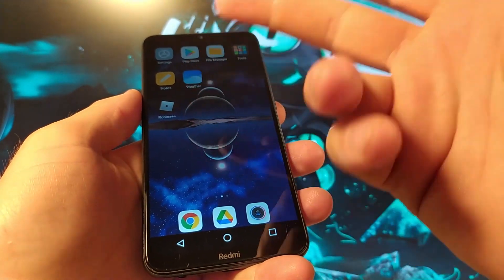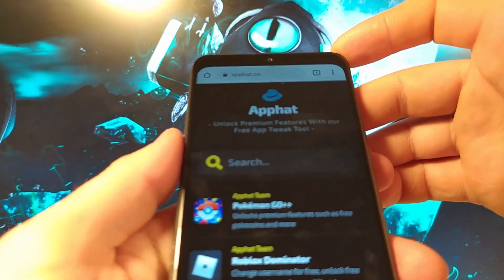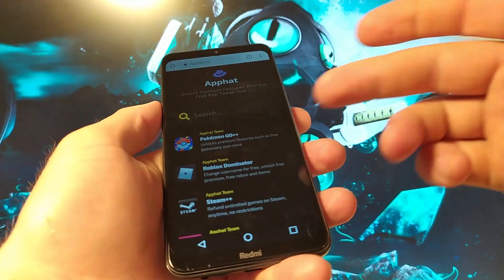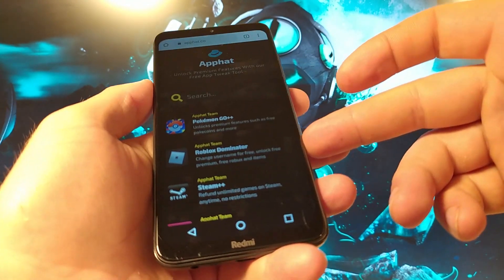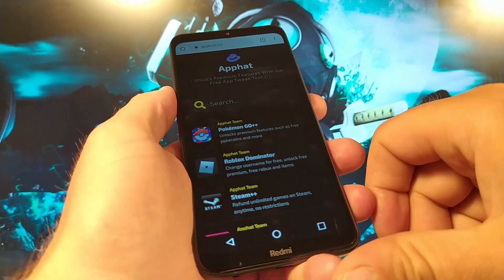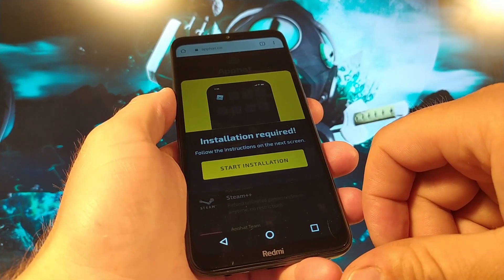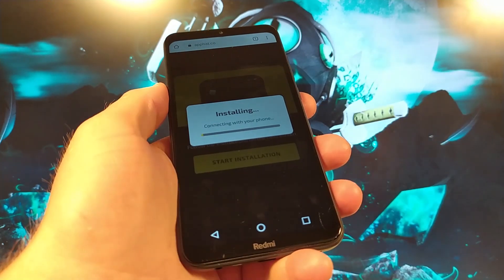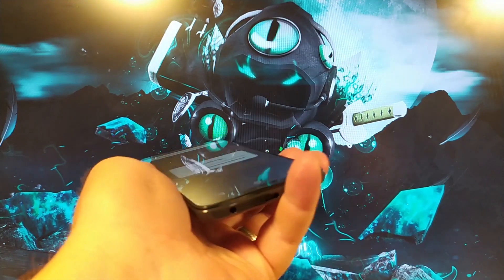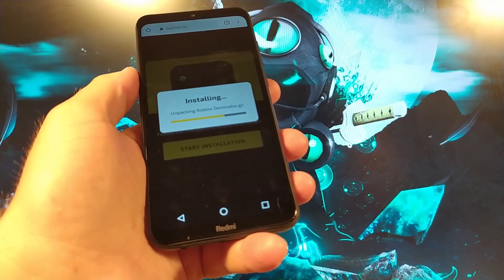So I'm going to show you guys exactly how to get it. What you want to do is go to this website right here — it's called apphat.co. It has a ton of amazing mods for apps and games. Once you're on the website, you want to go ahead and find Roblox++, Roblox Dominator right here, and you want to press on it. Then you just want to press the button that says start installation, and it's going to show you a progress bar. You just want to wait until it reaches the end and then it will load the next page. As long as you have a decent internet connection, this shouldn't take that long to load.